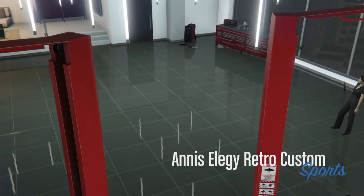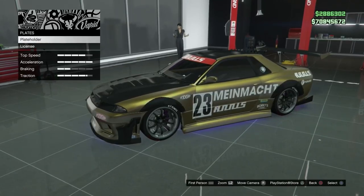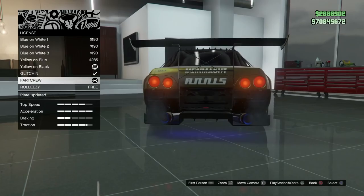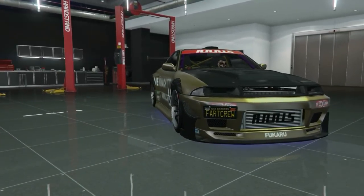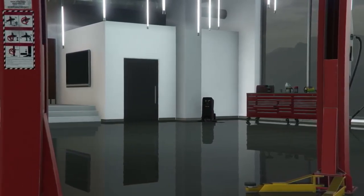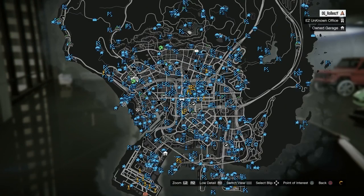Once you go into the mod shop, you simply need to modify something on the vehicle. To be safe, I'm going to change the plate and put another custom plate on it. I have the 'glitching' plate, so I'm going to throw on my fart crew plate. Back out and you'll see 'exit to office garage zero' — that is what you need to see. Go ahead and press that. If you don't see 'exit to office garage zero,' the glitch did not work — change sessions and try again. Once we're back at the garage, get out and believe it or not, that's it. You've successfully duped a car.